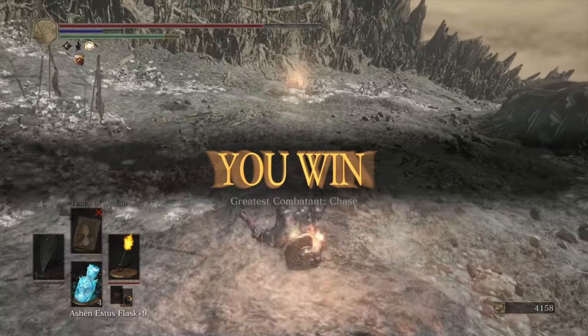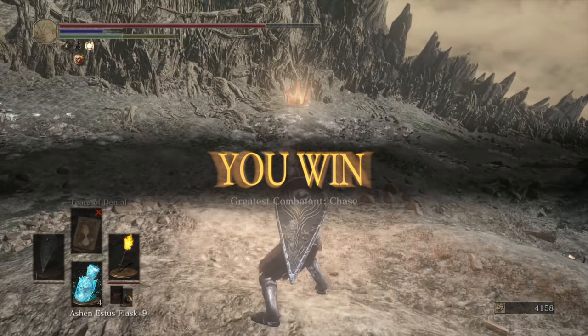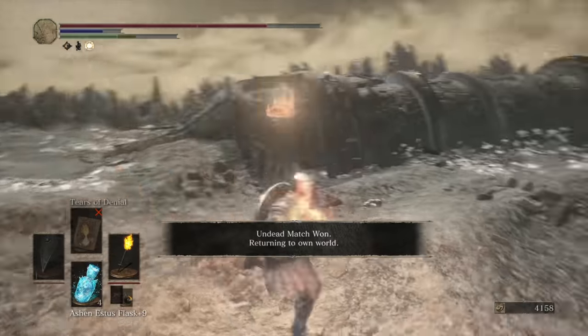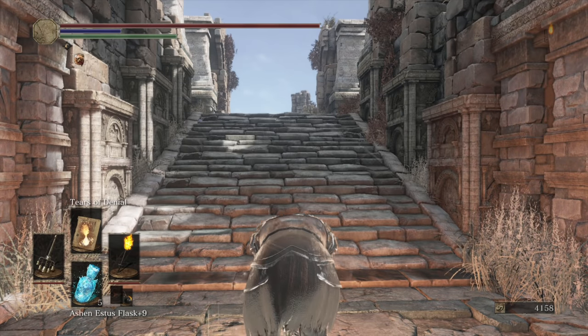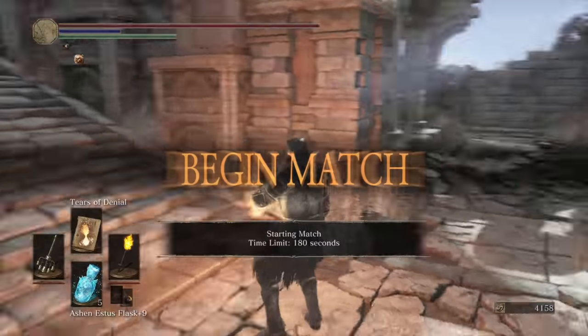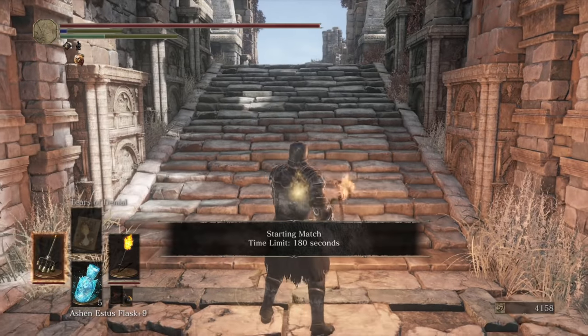I didn't think the R2s could trade like that, though. Damn, they get the hyper armor fast, so I can trade with light weapons in the face. Interesting. Alright, moving on to our next one. And after last match, I think I'm going to use the R2s more than the R1, to be honest.